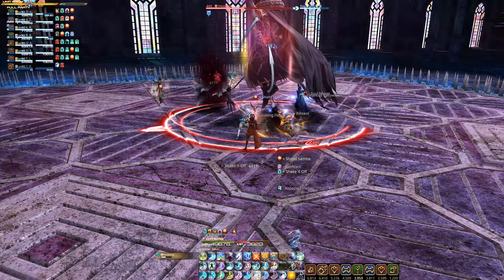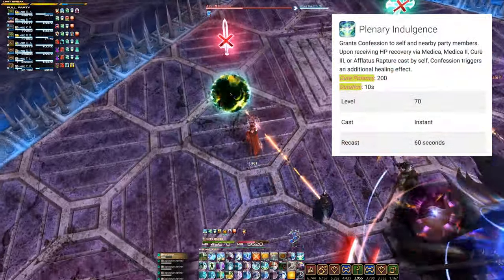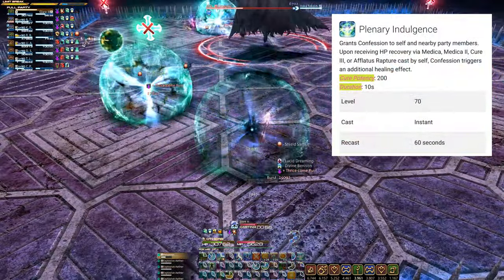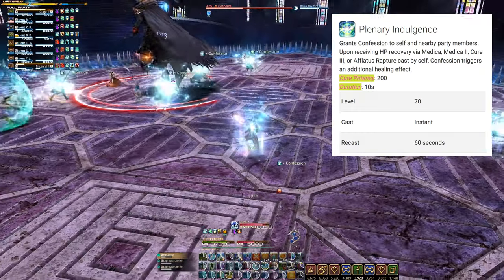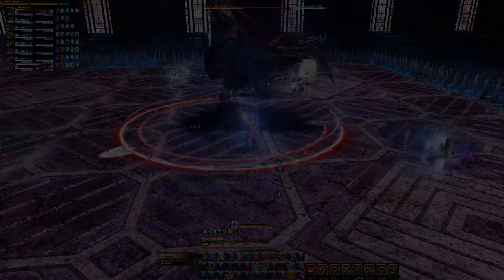This can be boosted even further by using Plenary Indulgence just before using the AoE Lily heal Aflatus Rapture. My personal tip: use Glare one more time to grant space for weaving in Plenary Indulgence, and then use Aflatus Rapture to power-heal your party.